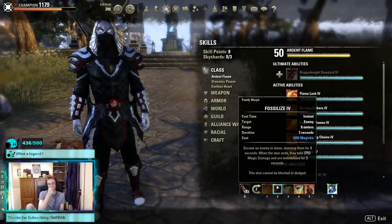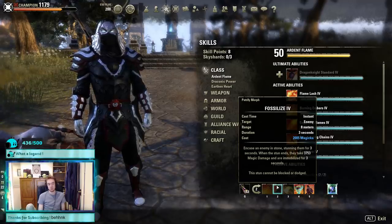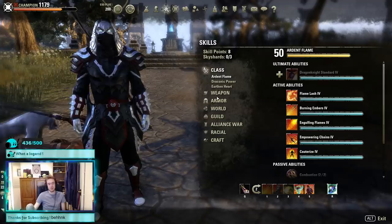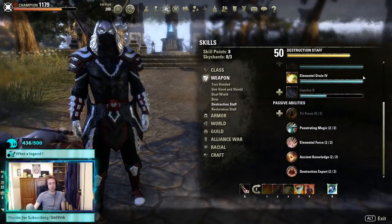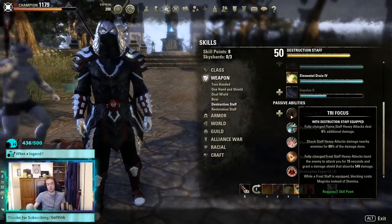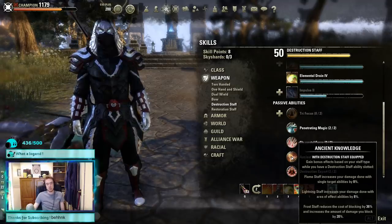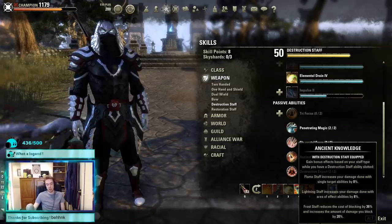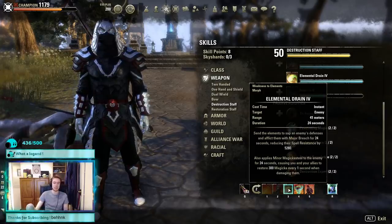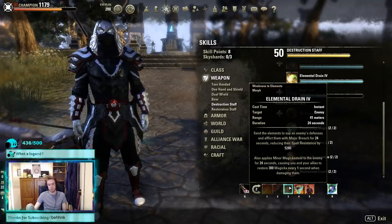Our next skill is Fossilize for CC — you could also try Time Stop, the new Sigil one; I didn't enjoy it enough on DK but I will be using Sigil skills on other classes. Number three is our key skill: Elemental Drain. This is why we're using an ice staff. As long as you don't run Trifocus you still block from your stamina pool rather than your magicka pool, but you still get the 36% block reduction and 20% mitigation from the Ancient Knowledge passive. So essentially we block like a one-handed shield user, but unlock Elemental Drain for essential sustain and light armor penetration.